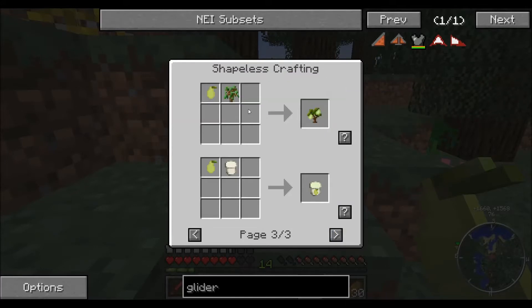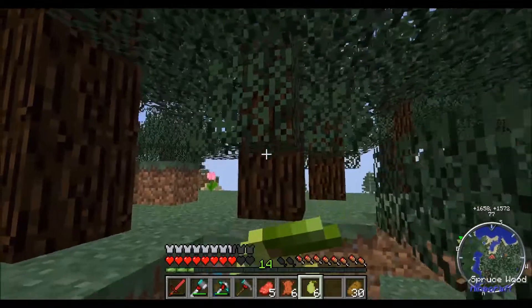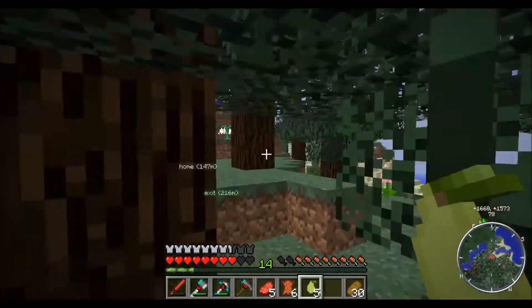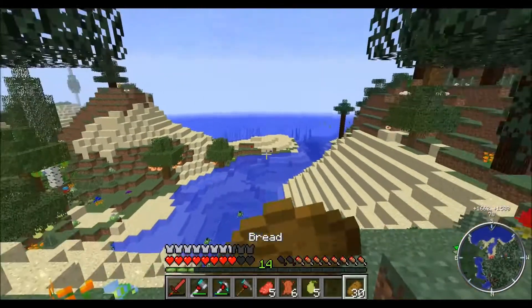Pear saplings — alright, I might make one of those. I actually need another oak sapling though. Pear yoghurts. I like the look of this — the Pam's Harvestcraft item. Only half a hunger bar though, that's a bit of a shame.